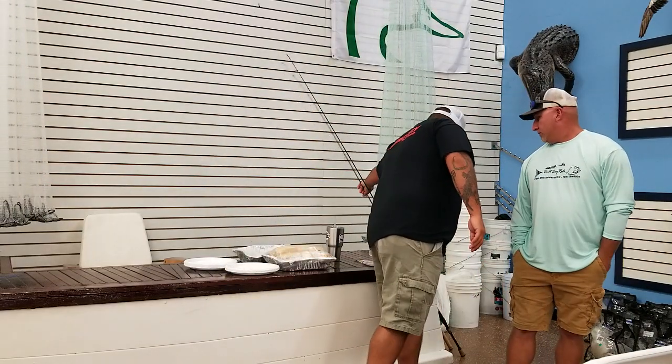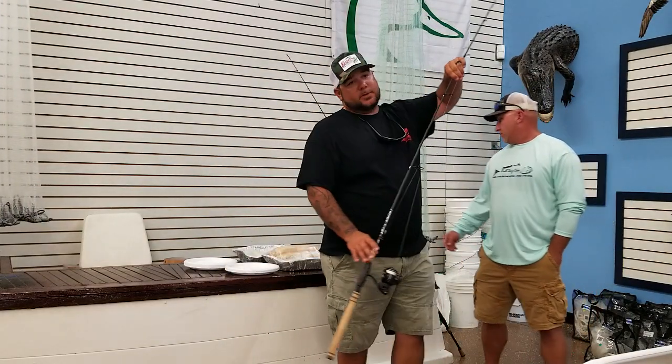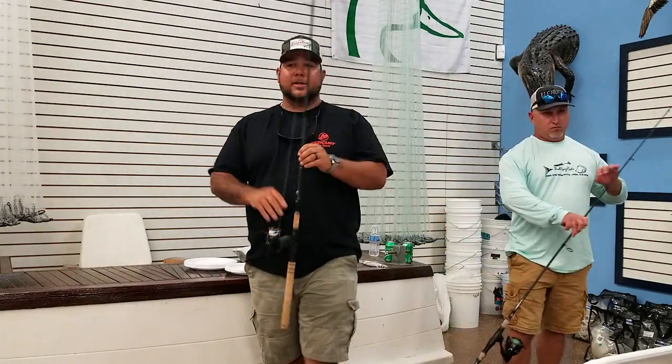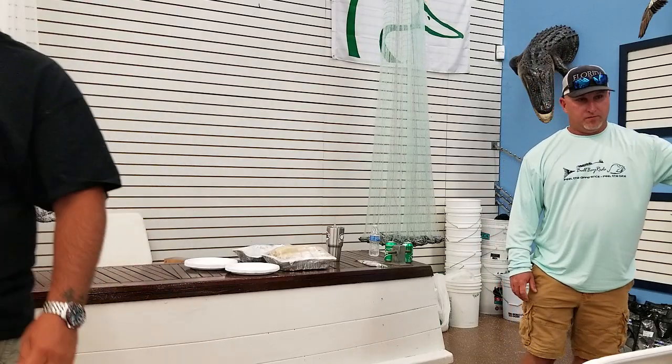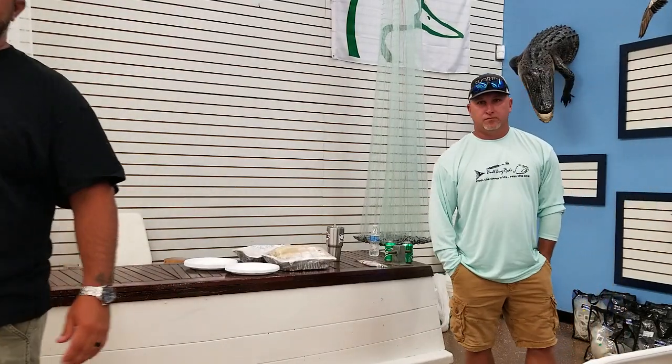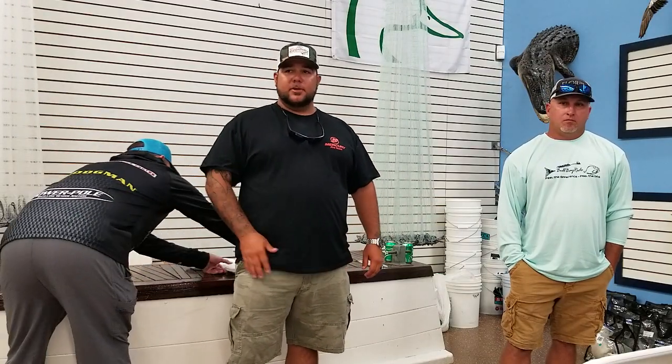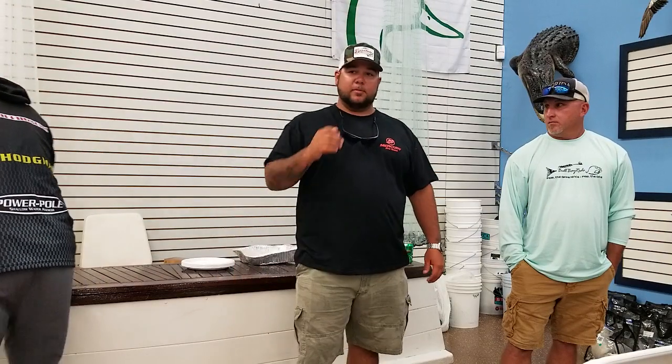I primarily use seven-six rods, but seven-foot rods work too. Light tackle, knocker rigs, sensitive. The snapper like to chew the bait — sometimes they'll hammer it and you'll feel them right away, but they kind of snap at it. So the more sensitive the rod is, the better chance you have of feeling that bite and being able to set the hook, or get them on the hook a lot more.